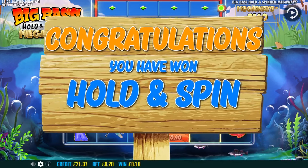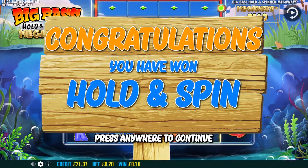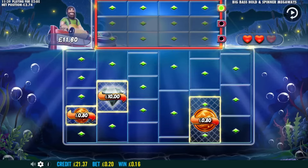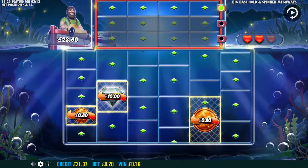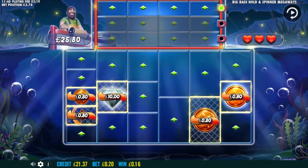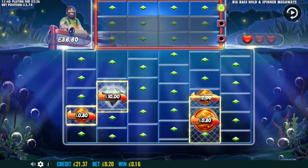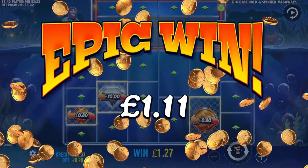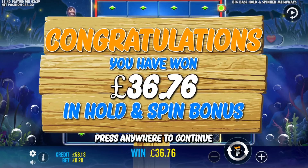Bonus number six and it's a hold and spin again, but we do have a nice little £10 diamond there. Let's see how this one goes — if we can get a few of these it's a nice chunky amount. Come back again, collect that diamond again — yes, excellent! Something tells me we're just gonna have a load of hold and spin features for these 10 bonuses. Bonus number six is £36.76.